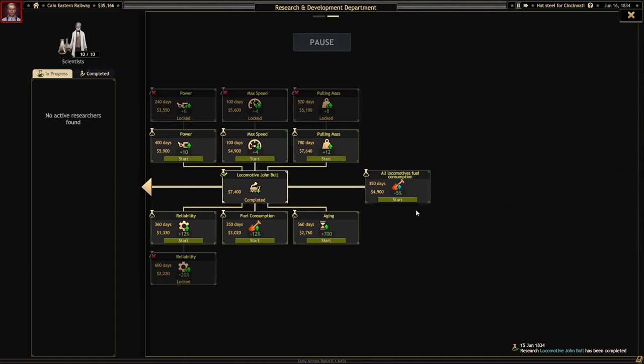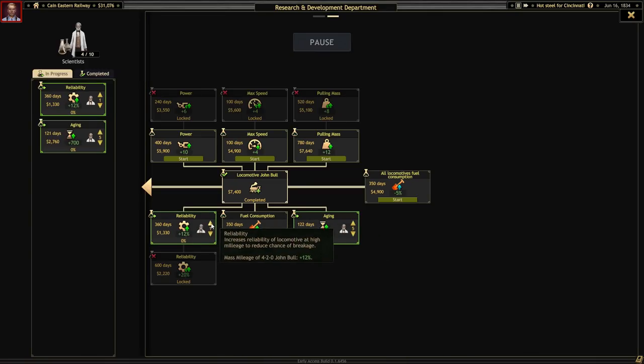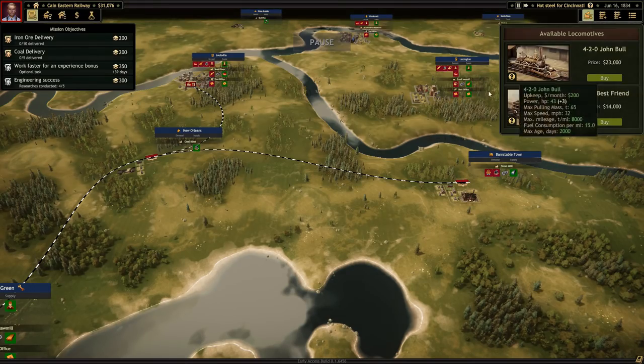The locomotive John Bull is just finishing up, so now we have access to that train. Let's pause for a second - I am on a bit of a timeline to try to get the mission finished soon. We can increase the speed, increase the power which improves acceleration, improve the pulling mass, or boost the reliability - increases reliability at high mileage. Fuel consumption we can improve, or aging - locomotive condition worsens with time, higher lifetime means longer service. I'm going to go with this - it's going to cost $700, which is fine. We'll get them working on that and also work on reliability.